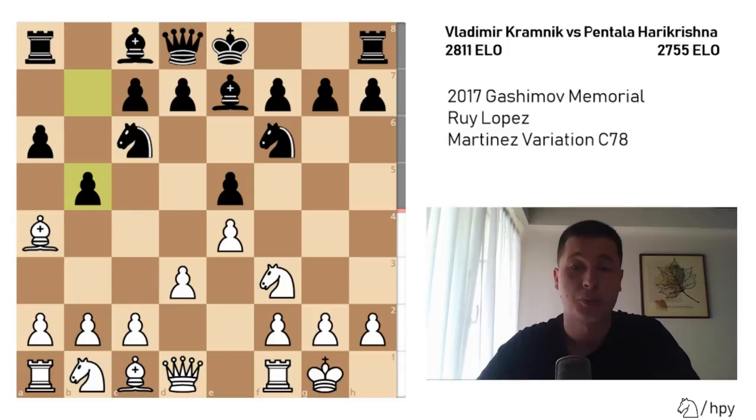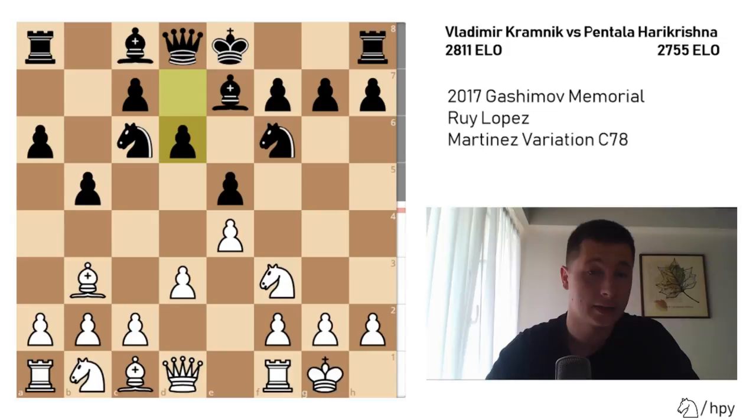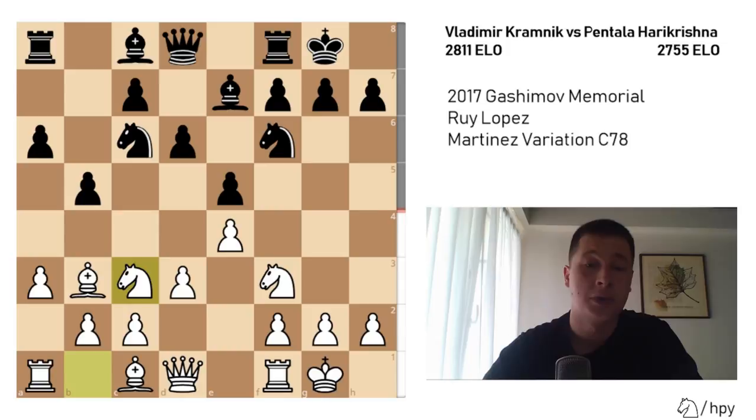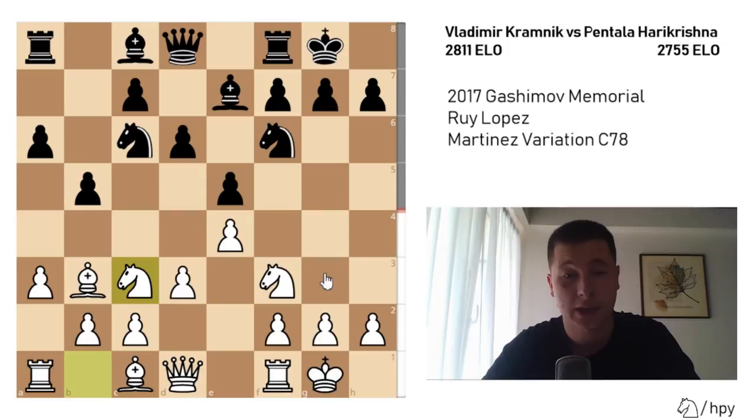b5 is the most common reply, chasing the bishop away to b3, then d6. This position somewhat resembles the Archangel Ruy Lopez where the bishop comes to b7 immediately, though in that case d6 wouldn't have been played and the bishop would be on c5 going to b6. After d6 we have a3 — another try was a4, both equally good for white — then castles, Nc3. White doesn't go for the typical Nd2-Nf1-Ng3 plan, but instead goes Nc3-Ne2-g3-f5.